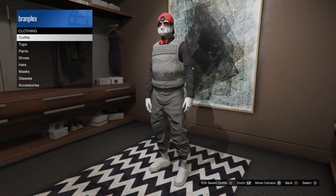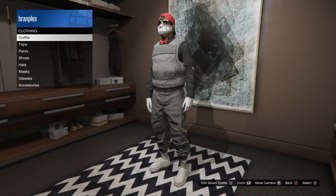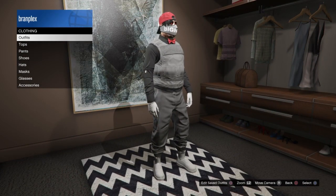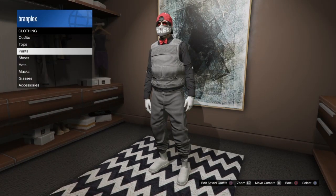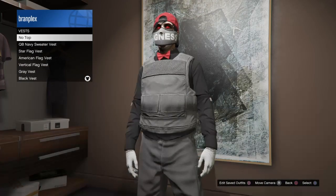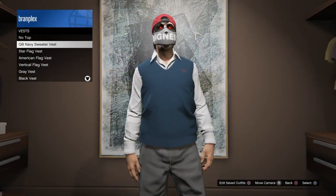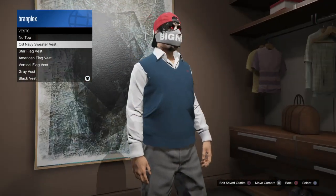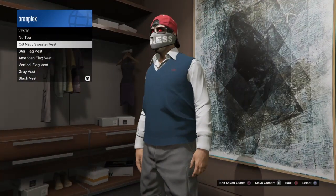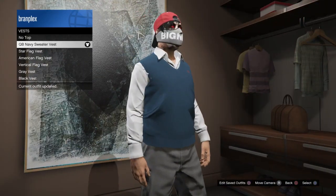Alright guys, to start off, you're going to want to equip the outfit with your joggers — any joggers will work. Now go ahead, go to tops, go to vest, and equip the QB Navy Sweater Vest. This vest is the only vest that will work for this glitch, so just buy it. It's only $3,000, so hopefully you have enough.